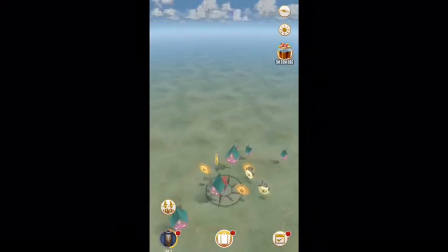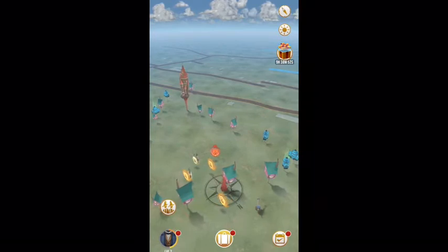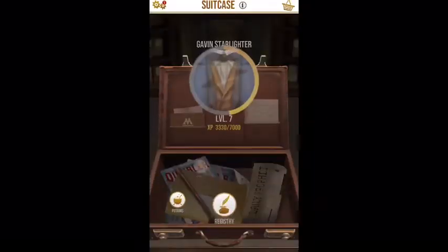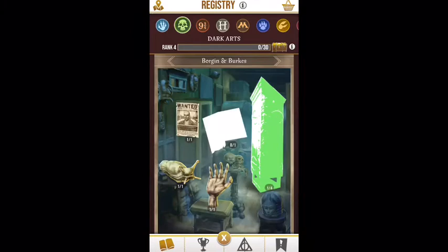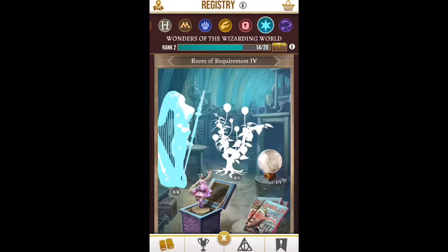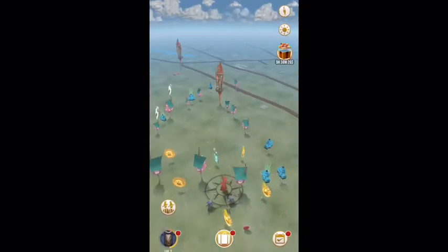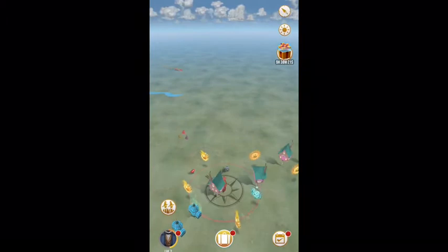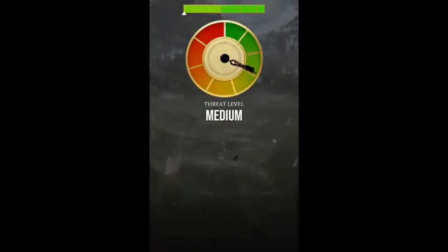All of the foundables have a different color and different shape — those all belong to different parts of the registry. If I click on the registry, you can see at the top: Care of Magical Creatures, Dark Arts, Legends of Hogwarts, Magizoology, Wonders of the Wizarding World. Each one of those is a different category of the registry, and each one corresponds to what exactly is on there.